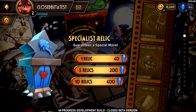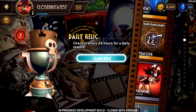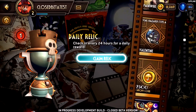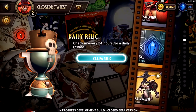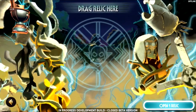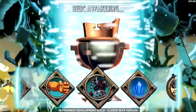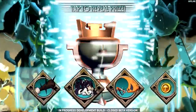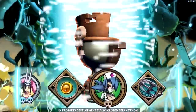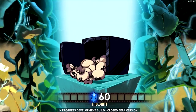There are these little things called relics. The best way I can explain them is to think of it like a case in CS:GO. Depending on the relic, you get different things. With the daily relic, you drag it and you have a chance to get just about anything — a character, a skin, coins — but it's not like you're guaranteed the best possible thing.